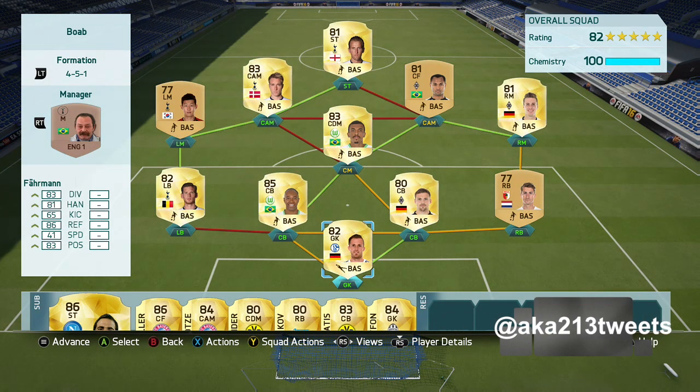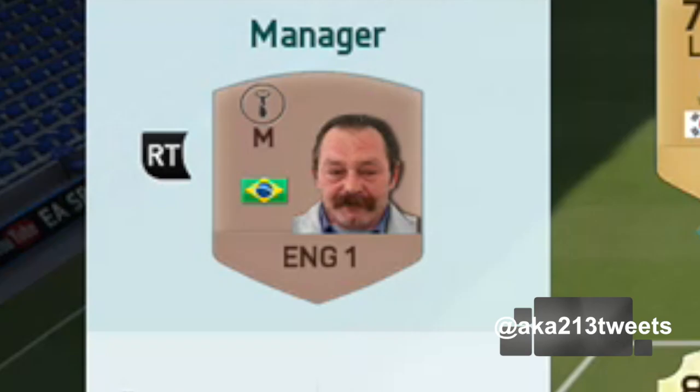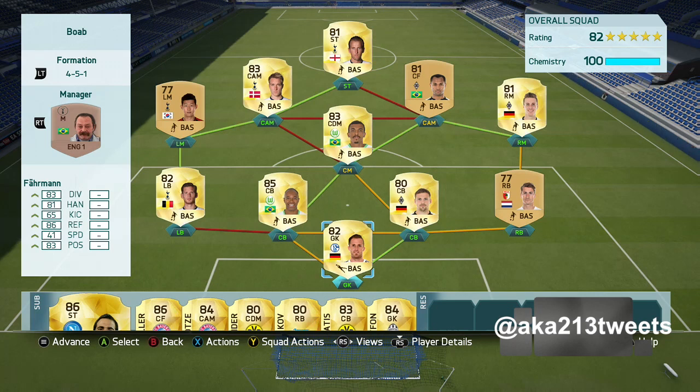What's up everybody, aka213 bringing another episode of Ballin' on a Budget. In today's episode we put together this Tottenham Spurs Bundesliga Hybrid. Before we talk about this team, you guys should know by now I talk a lot of shit - the one thing I talk shit the most about is how we're always running into BPL teams and Bundesliga teams. And what do I do? I fucking make a BPL Bundesliga Hybrid. I swear to god it was totally unintentional - it started off by me wanting to use Harry Kane and then randomly it just developed into a BPL Bundesliga Hybrid. I don't know how it happened but it just happened.